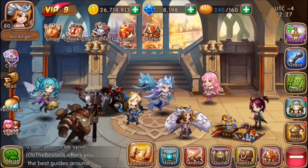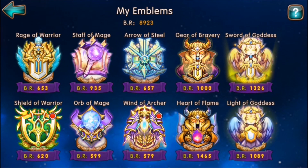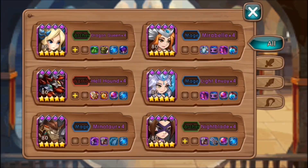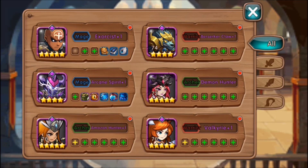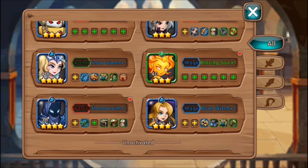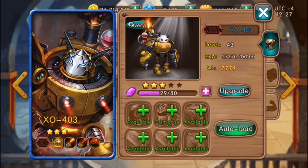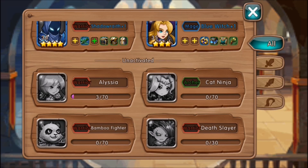Looking at relics, ruins, and emblems — these are the emblems I have. I'm trying to focus on mages for now. The last four are my highest obviously, because those are the newer heroes. Here are my heroes — I'm slowly leveling up the Demon Hunter. I really want to get him up; he seems to be a good healer.